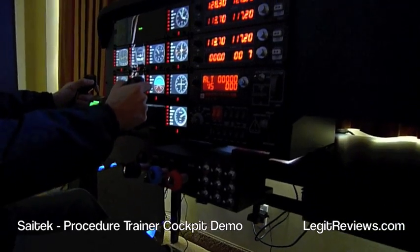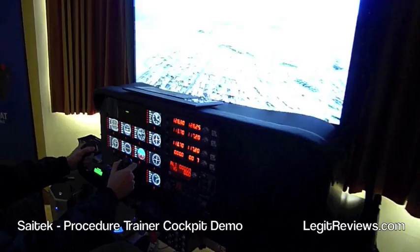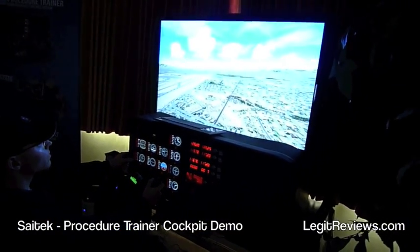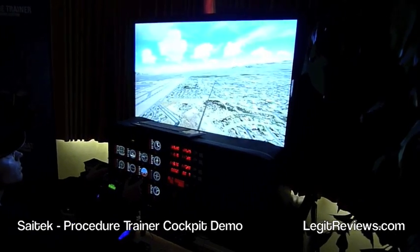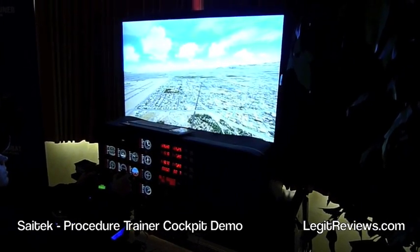We've also got a new product called the Backlit Information Panel — a little panel at the top that says 'gear up.' We haven't programmed it up yet, but it has a series of illuminated tiles behind it, just like a real cockpit, and it will light up to tell you what's going on in your aircraft.